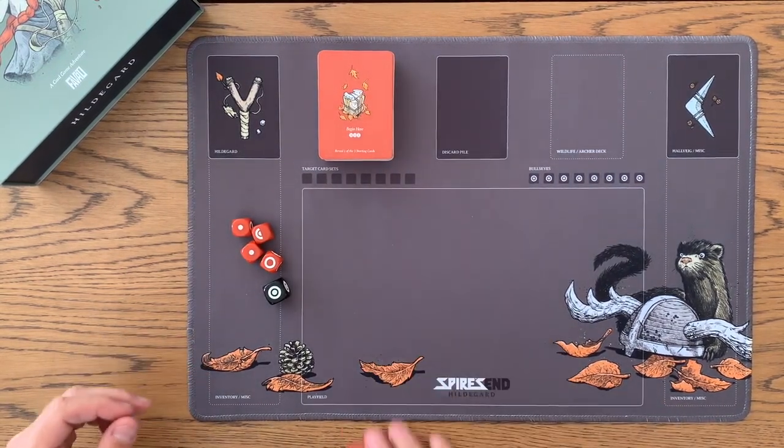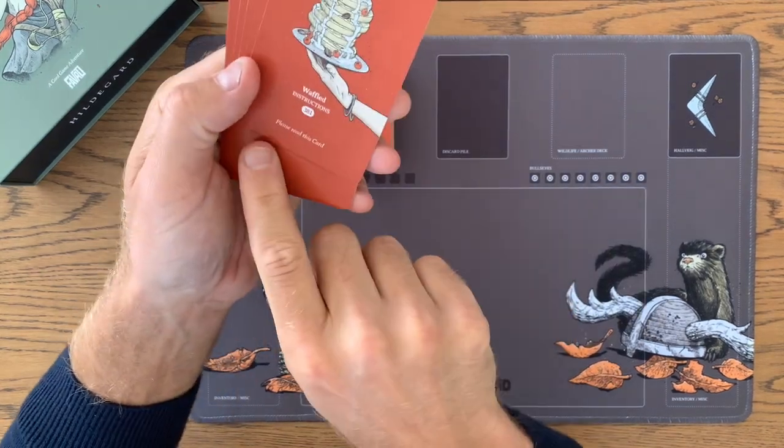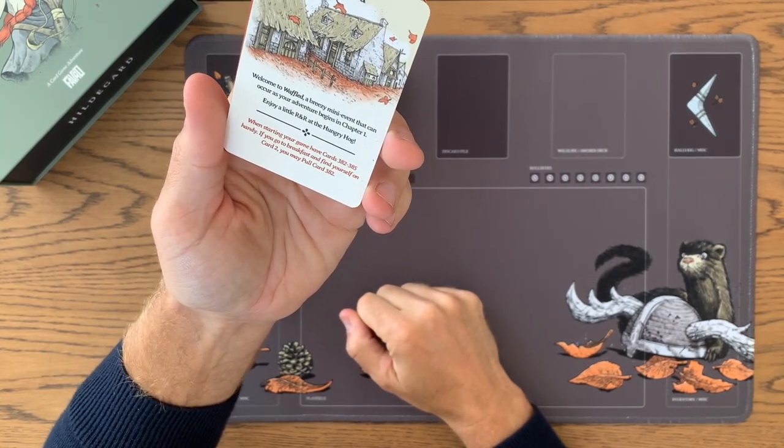I want to take a look at the cards for Chapter 1. So it has this instruction card, and it says please read this card. We'll do that now. It says: welcome to Waffled, a breezy mini-event that can occur as your adventure begins in Chapter 1.